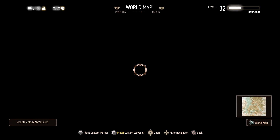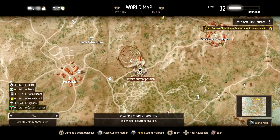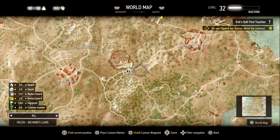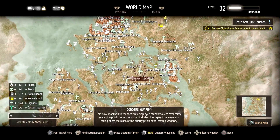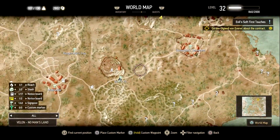Then you need to come here to the Devil's Pit in Velen. I'll show you on the map. This is the easiest place to grind out all the kills in the game, any kill-related trophy. Your best option is coming here and attacking here.